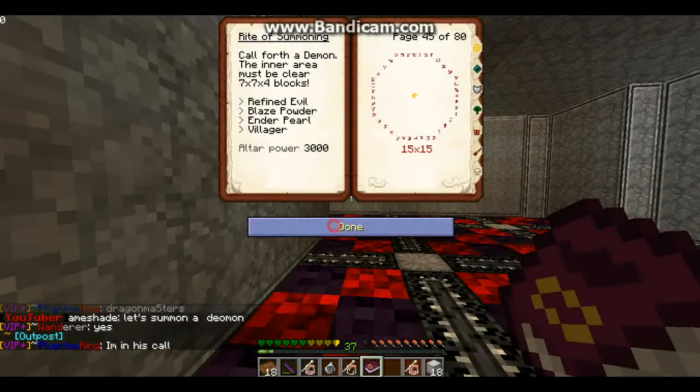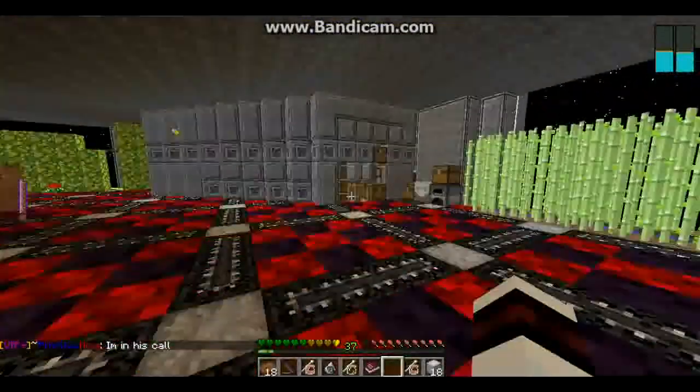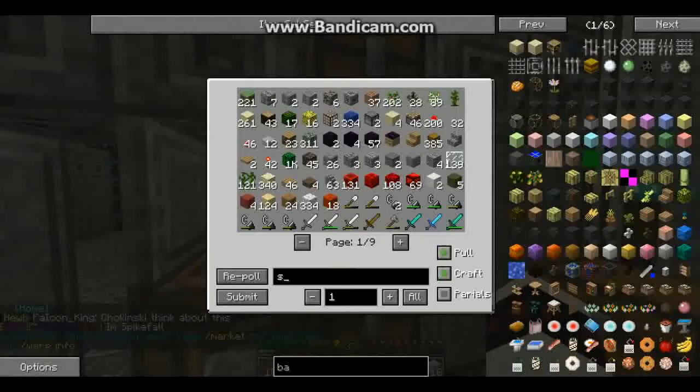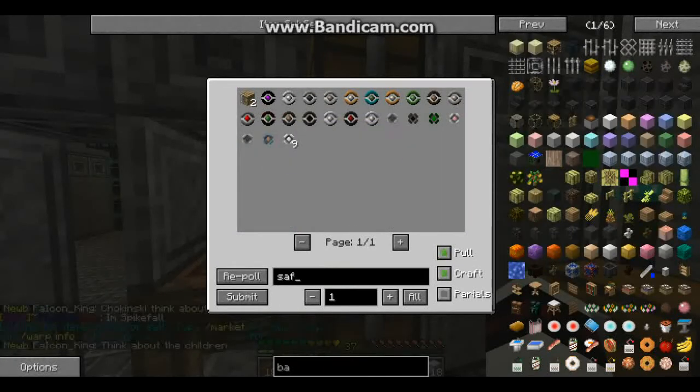I need an enderpearl, blaze powder, refined evil, and a villager. Do I have a villager? Safari. I don't have an alien villager.